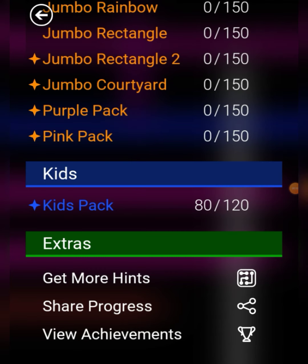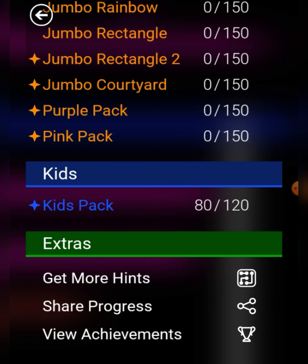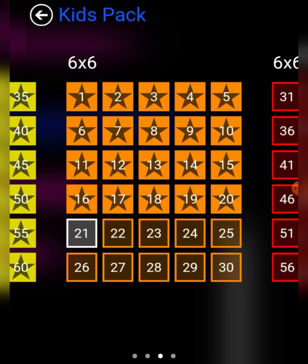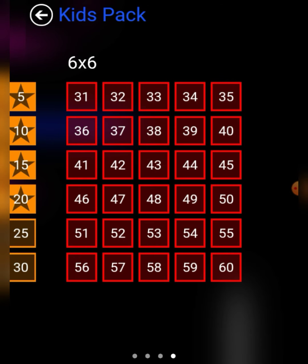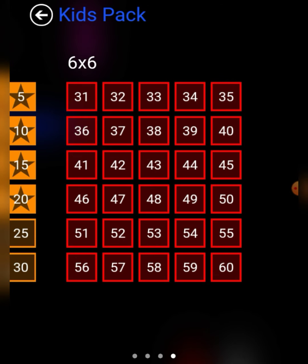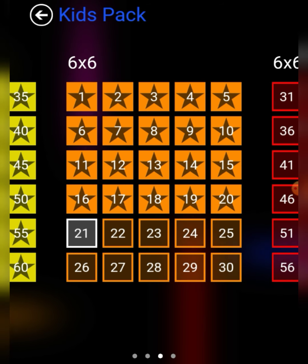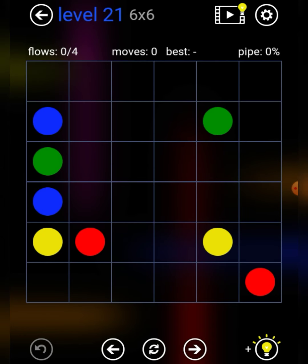What is up my friends, LucidNin here, and welcome back to Flow. We're back in Flow, today's Thursday, so let's go ahead and get right into it. Kids pack — today we'll be doing levels 21 through 30, which means we'll have three of the four little boxes filled with 30 levels done, and then we'll only have one part left before kids pack is completed. So we should only have about four episodes left of kids pack, and then we'll move on to the manias.